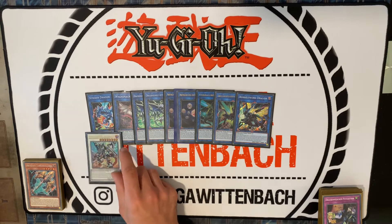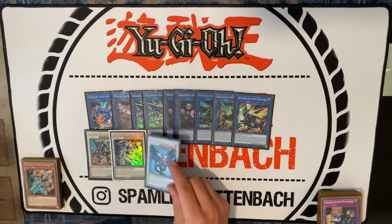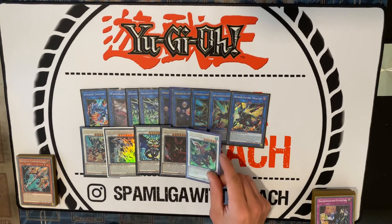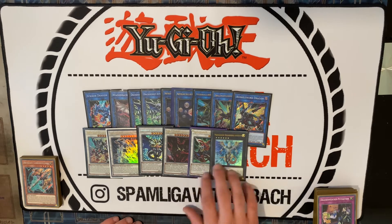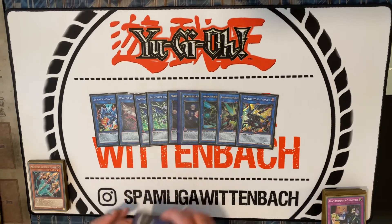Then for the synchros we play the Savage Dragon, Crystal Wing, the Pega Ruler, the Nail, the Nine-Tails — this one is broken, it's not once per turn. And for the last card in the extra deck, Dexia, to special summon the Red-Eyes or something else from the deck.